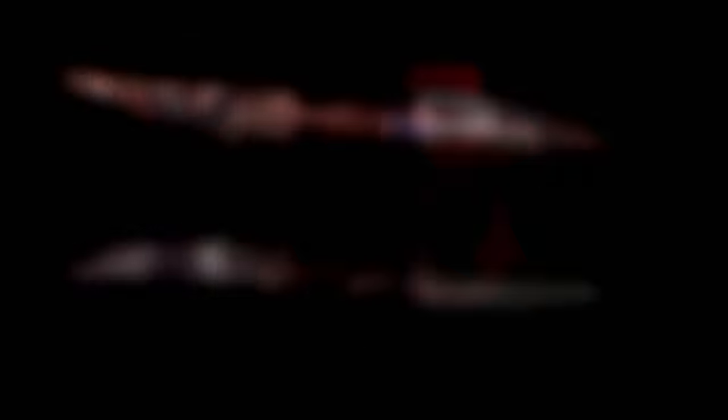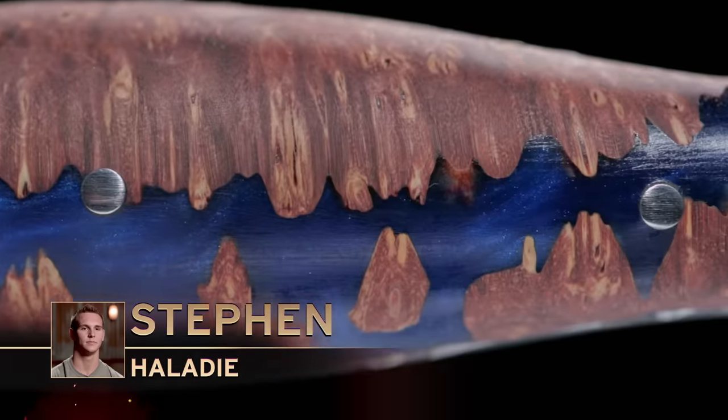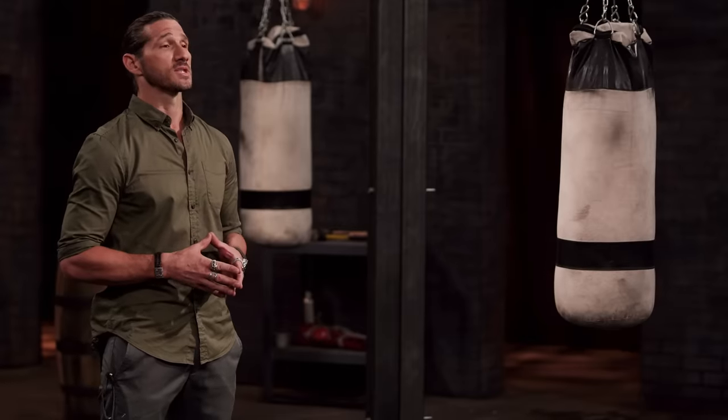Great. Steven, tell us about yours. I forged mine out of 1095 high-carbon steel and put my own kind of twist on it from the stuff I saw on the Internet. All right, gentlemen. Your weapons will now be put through a series of three tests. Up first is the sharpness test.